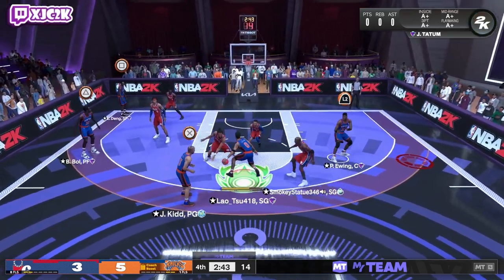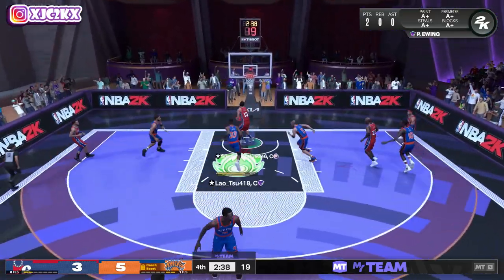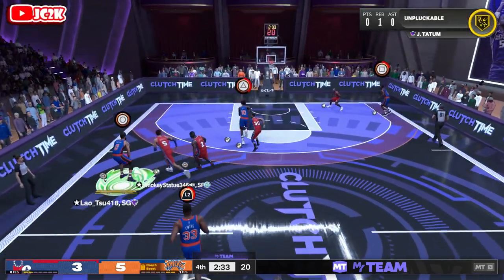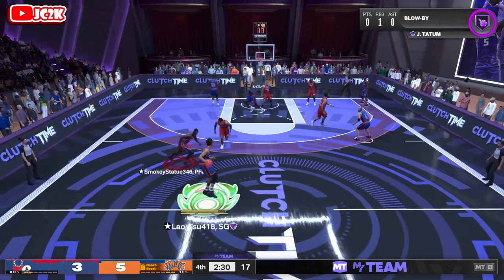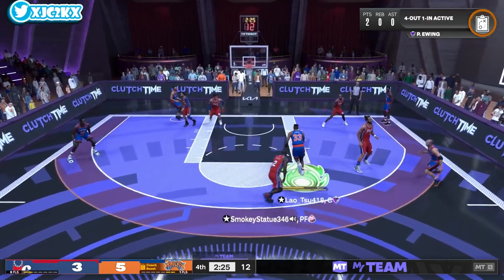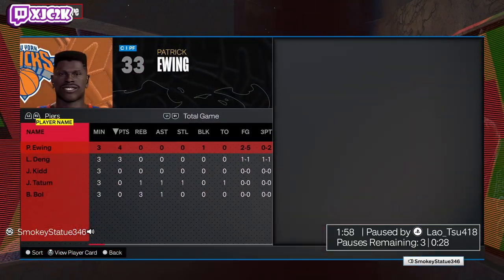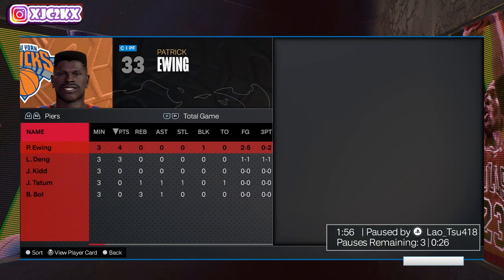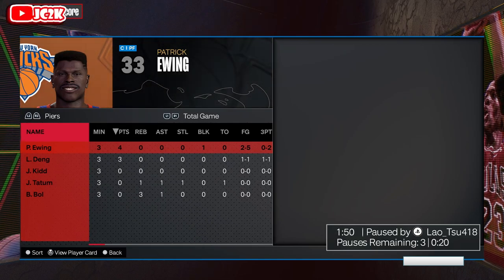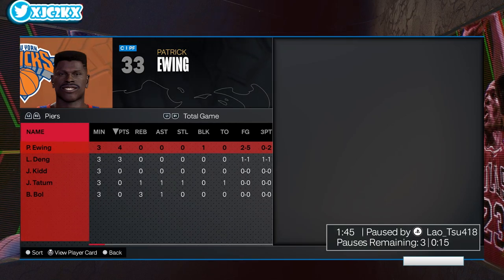He is a very capable shooter with a fine release who people are overreacting on. I'll be locking this set in myself in a couple days when I have an FMT, and I would be much happier to get Patrick Ewing than Dark Matter MJ. I would definitely use Patrick Ewing in my lineup — he might even start for me. MJ I wouldn't be using. This Ewing card is really good: great speed and versatility at center. I know I didn't shoot well in this game, but I think this card is phenomenal. Hope y'all enjoyed the video — if you did, hit that like button, leave a comment, and subscribe. I'll be back with more 2K content very soon. Appreciate y'all. Peace.